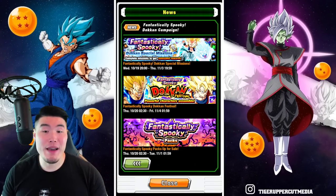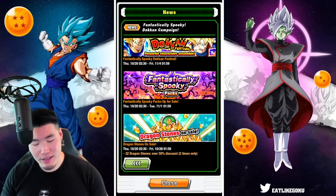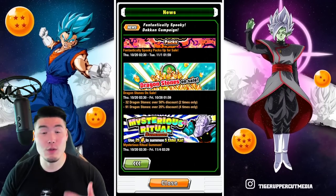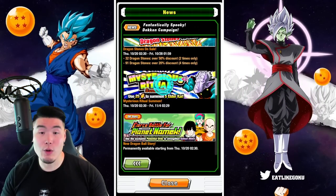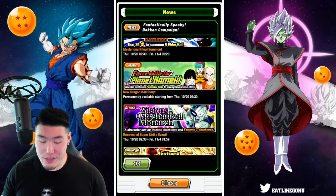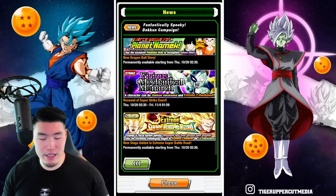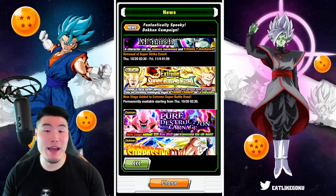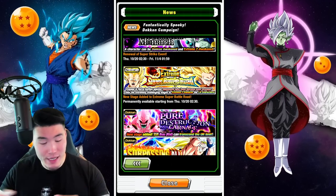We got the Halloween banner, the ticket pack with some tickets for it, and a new Dragonstone sale — 32 stone pack times 2, 91 stone pack times 4, nothing special there. We have another Kai banner and also a new Dragon Ball story: A Fierce Battle for Planet Namek — always good, some free stones there. We got a renewal of the Mecha Frieza strike event and a new stage for Extreme Super Battle Road.